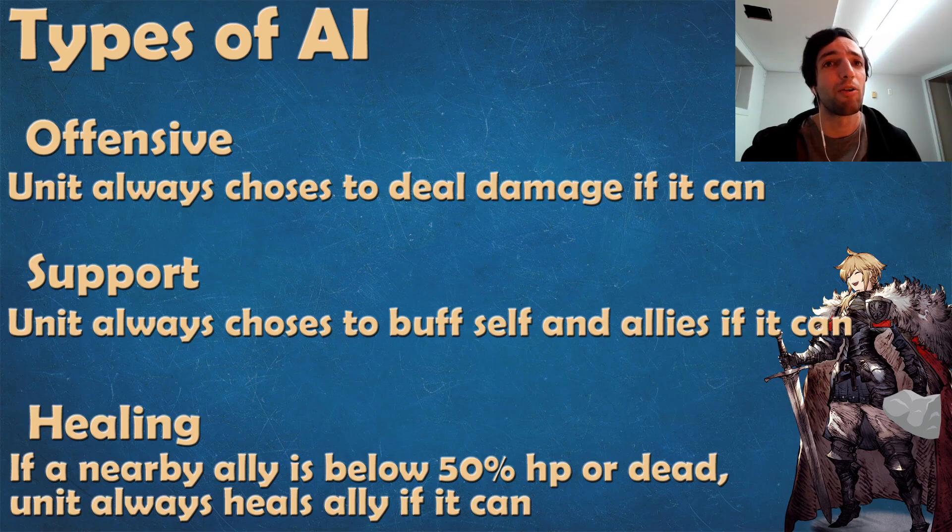There are some units that will always choose to buff first. So if there is a target to buff within range, they'll ignore the opportunity to damage and just keep casting those buffs until all their allies have all of the buffs that they can provide.